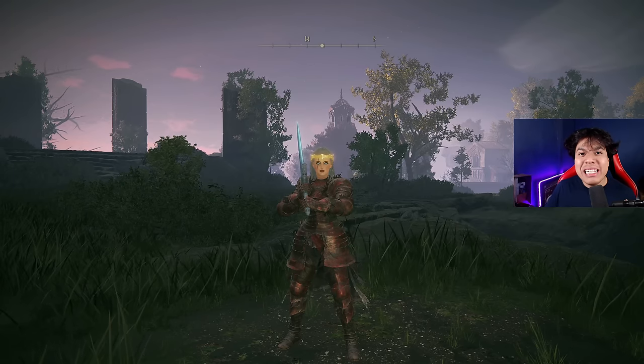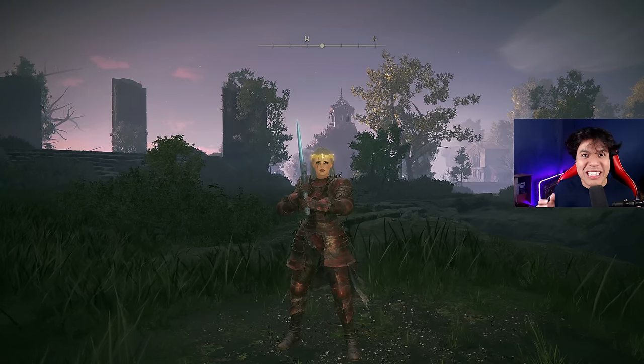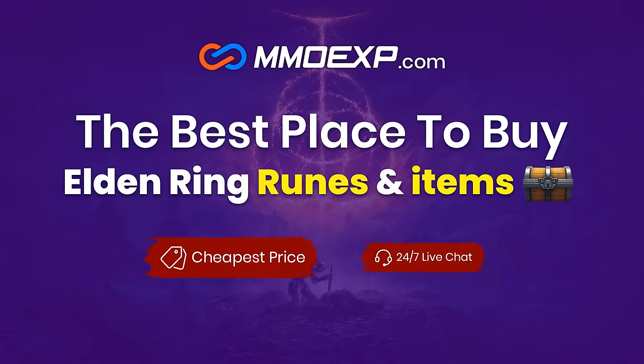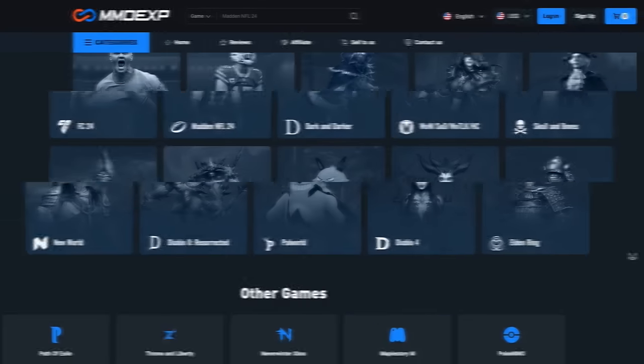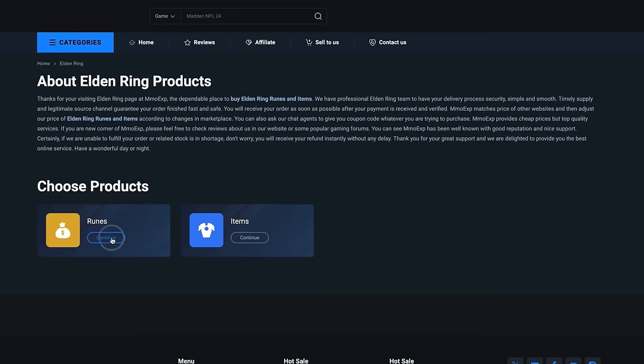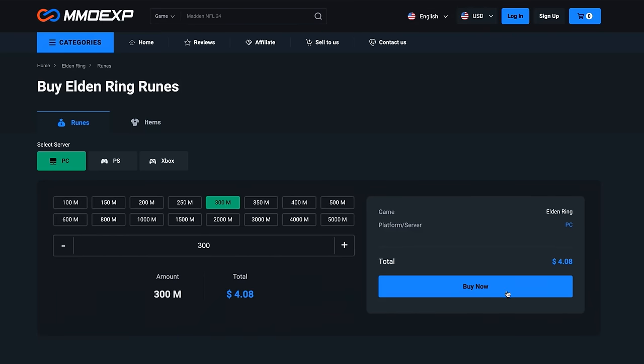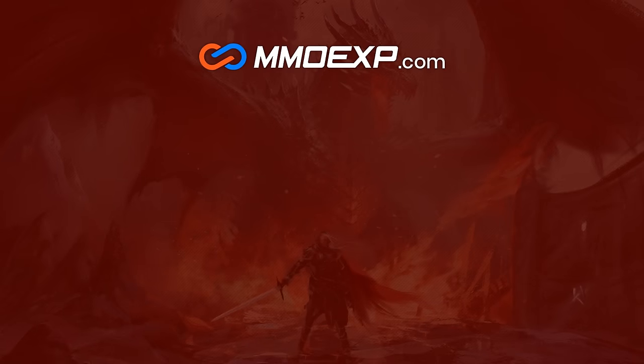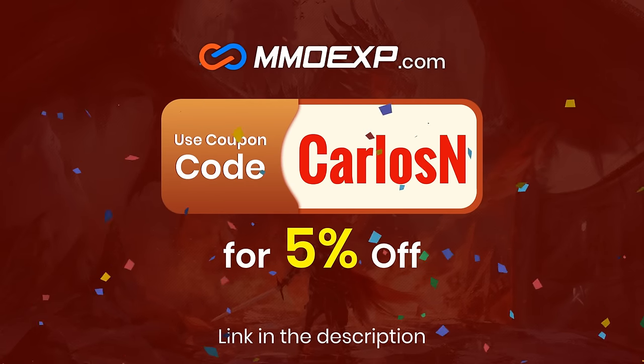First of all I'm going to show you the build, and then we will beat the real major boss of the DLC without taking a single hit. If you don't want to farm runes or materials for your Elden Ring builds, MMOEXP is the best web service where you can easily acquire as many runes and items as you wish for the best price. Use my code CARLOSEN to get a 5% discount on your purchases. Thanks MMOEXP for sponsoring today's video.